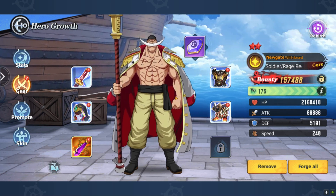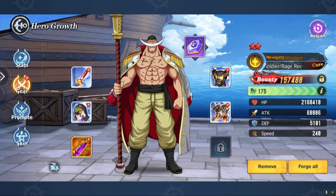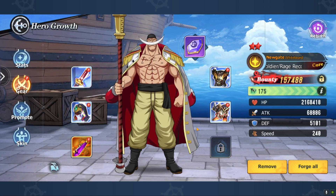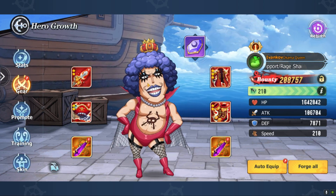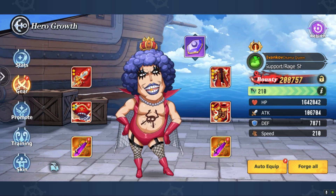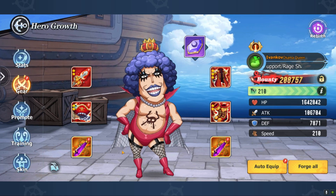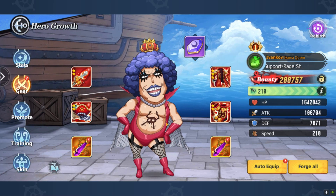The same applies to Blackbeard — you can run two Black Essence and two Murakumo, because you want him to do damage but also be tanky. Actually, thinking back on what I said about Ivankov, I probably wouldn't run Black Essence on him — I'd probably run the healing set. So run two Rainfall and two Tank on Ivankov. Ignore what I said earlier.